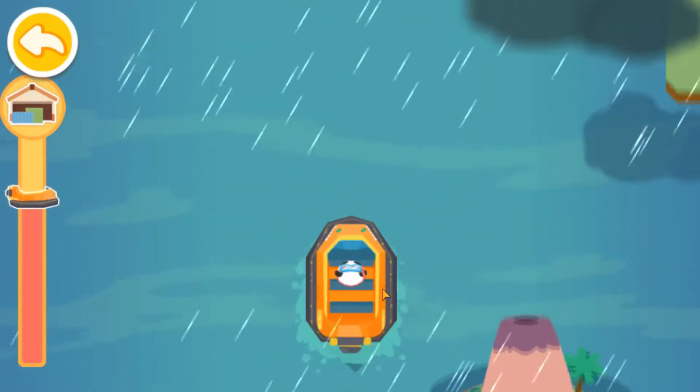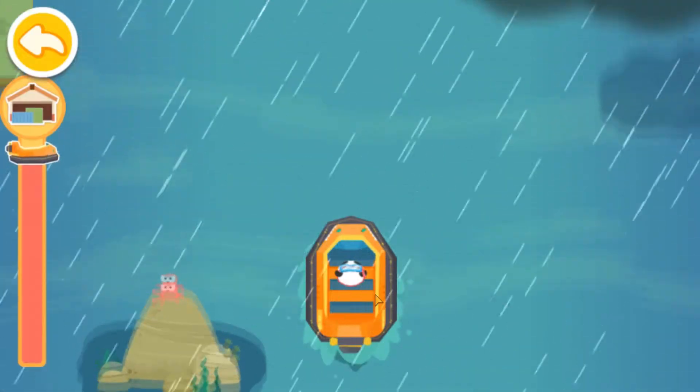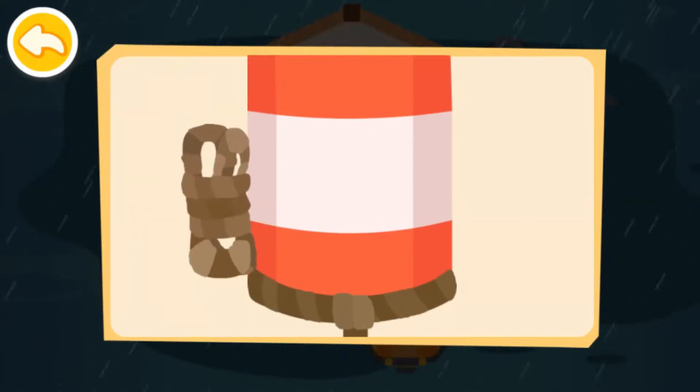Slide the ship to dodge upstairs to the nearest port. Watch out! The storm is getting stronger. The storm is even stronger, let's speed up. Yeah! We are at the port! Tie the rope and secure the ship.